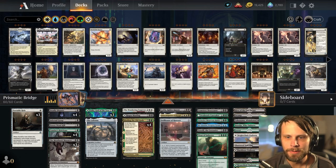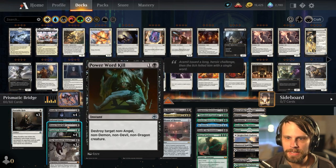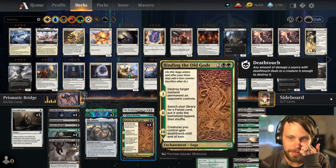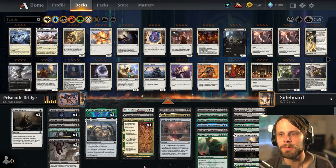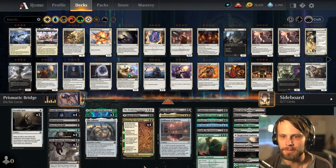To help us get there we do have some control elements. We've got the Portable Holes, Infernal Grasp, Power Word Kill, Meat Hook Massacre, Binding of the Old Gods, and Hagrimawling — all of which are really going to help us control board presence so we can get to those five colors of mana, because it does take a little bit of time.